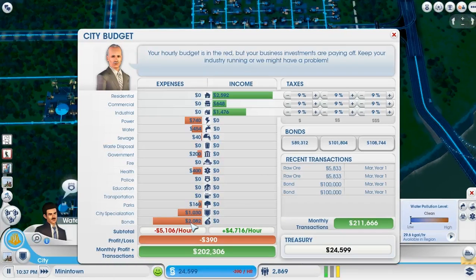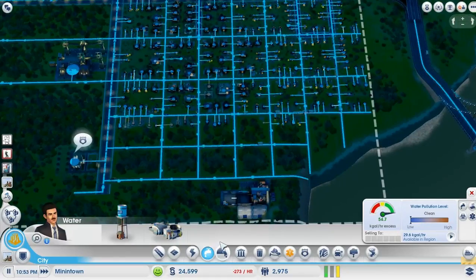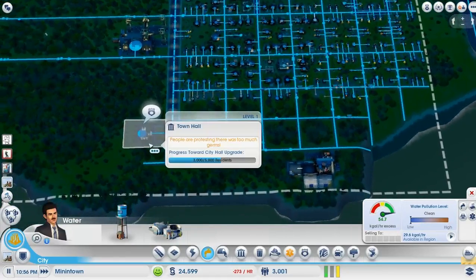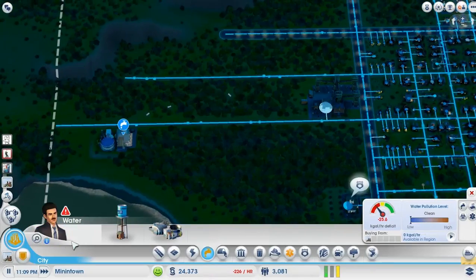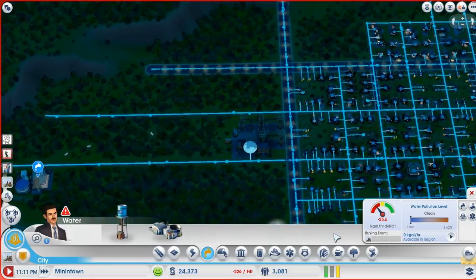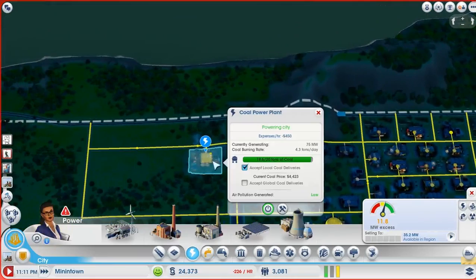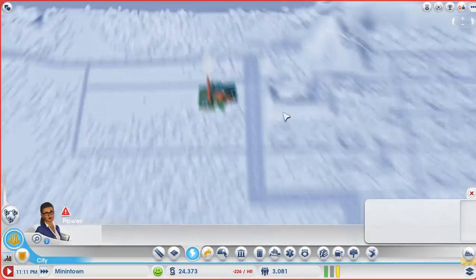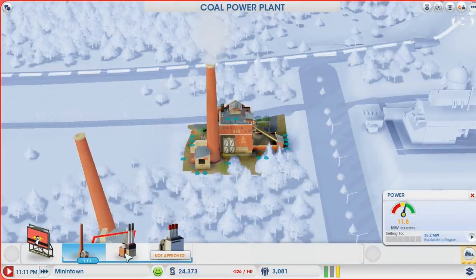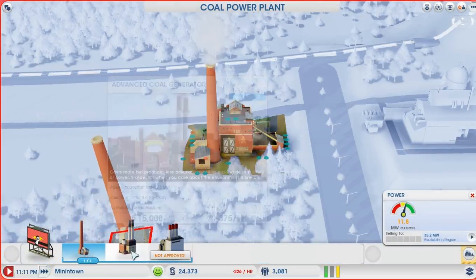We have a pretty healthy budget outside of that one issue — this would be about $3,000 higher if not for all the loans. Needs power! Oh, don't you tell me that now. Burn more of the coal! We could burn more coal and produce less pollution in the same amount of power, and it would be cheaper in terms of cash.